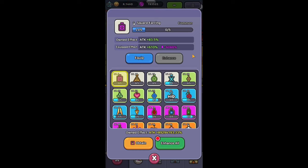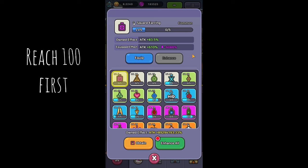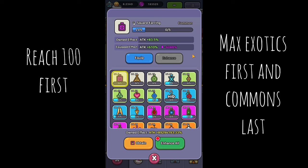Hi everyone, today I'm going to do a detailed guide in Legend of Slime on which dungeon levels you can get every earring and what are the best levels for each one of them. The best strategy is first to reach level 100 and then to start maxing the exotics first and finish with the common earrings.